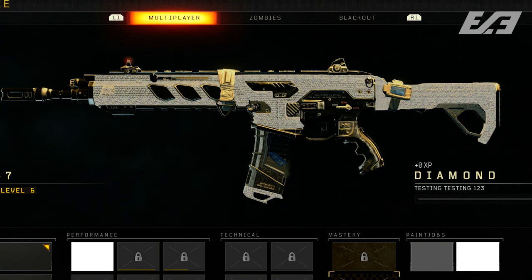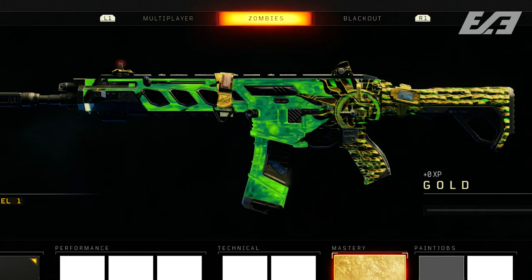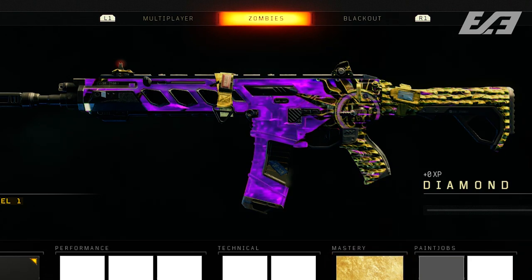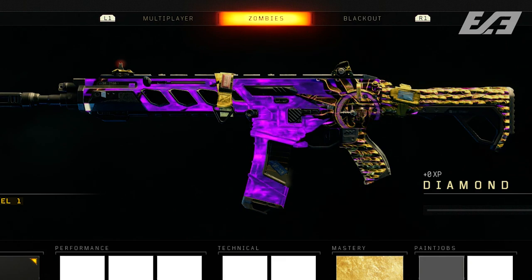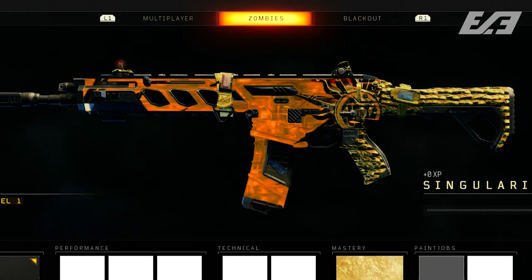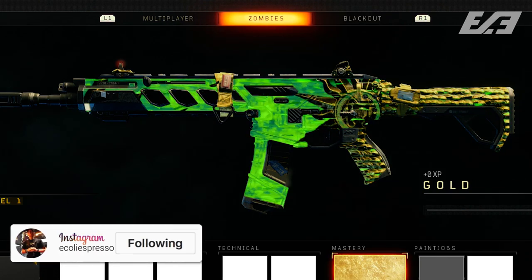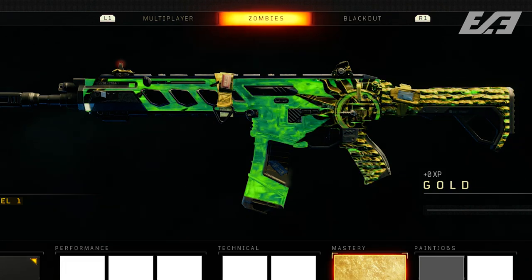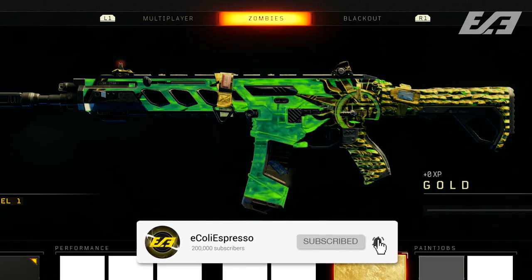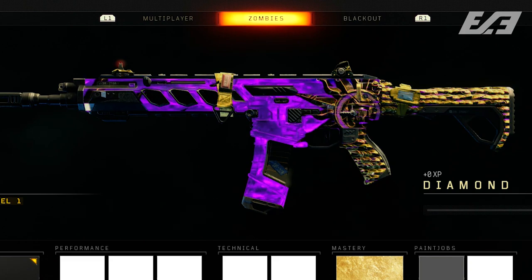Let's jump over to zombies camos next. For zombies, we did see mastery camos here as well as in MP, and these were different because they were not the same as what multiplayer offered — or at least at the time we wouldn't know it yet. The gold, diamond, and dark matter in zombies were actually different color takes of the Nine Pack-a-Punch camo. The mastery of Nine was in the game files and customizable for use on all weapons. You may remember a few YouTubers posting about this right as the embargo lifted for launch footage of Black Ops 4 — people thought that was an awesome looking mastery camo.